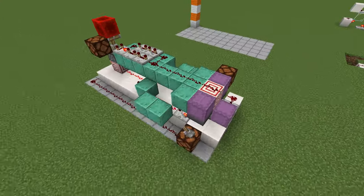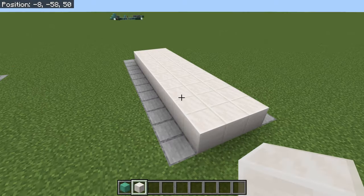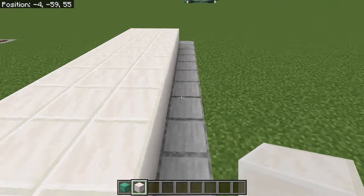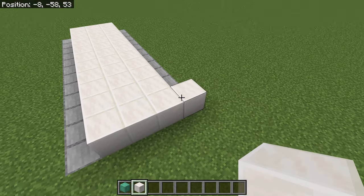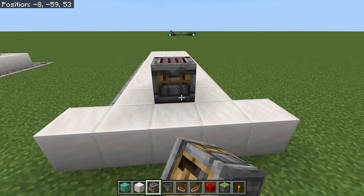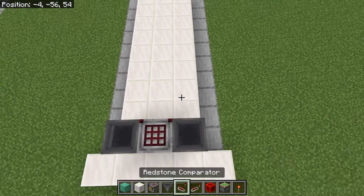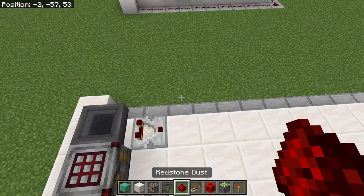I'll explain how every component works as we build this so you can modify it as you like. To start, I've put down these quartz blocks — this simulates what would in reality be the floor, and you just dig a channel all the way around the outside. Let's start by doing the basic crafting module. We have the crafter with two hoppers going into it.